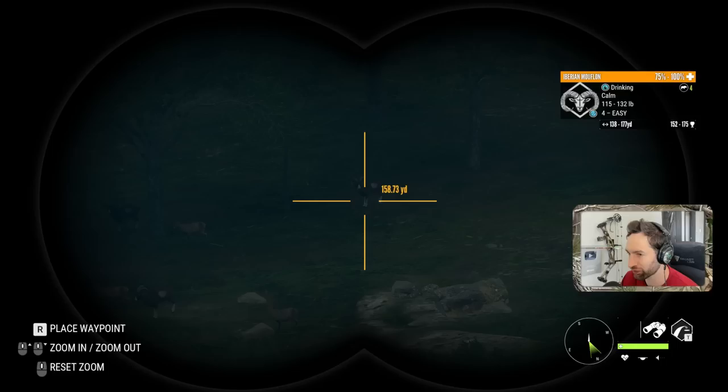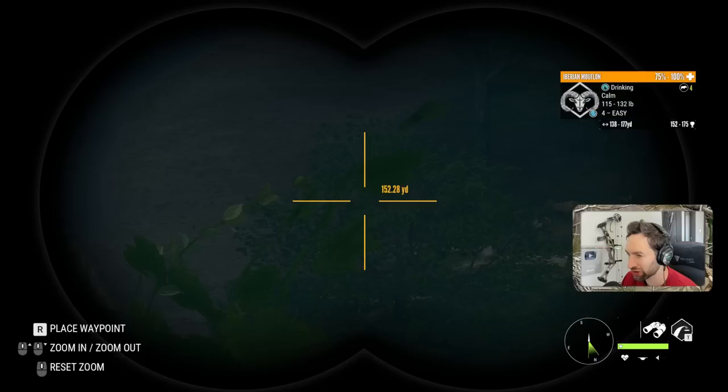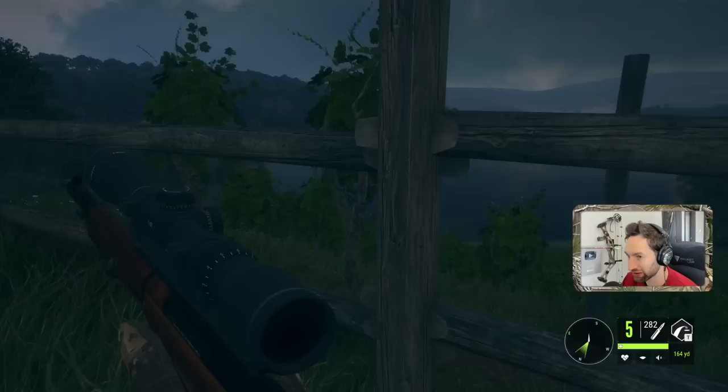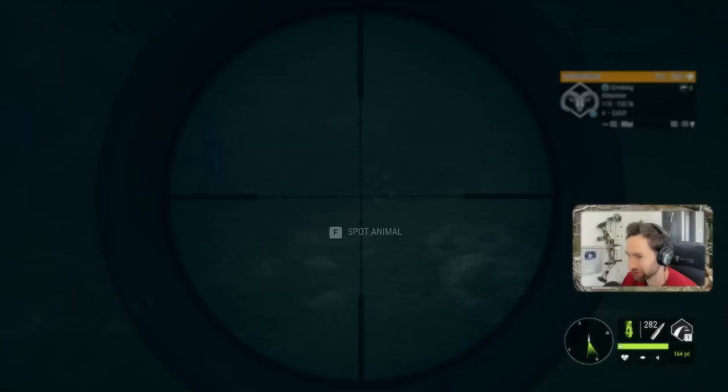Look at the size of that ram right there — we finally have a potential 170-plus mouflon. He literally has a double curl on both sides. It's almost getting dark, so we really don't have a ton of time left. But luckily this thing just decided to walk in. Let's get ready and go for a shot. I don't know if we can take a shot through this fence, so we're not going to risk it — we're going to go right over the top. He was about to bolt and we just smoked him.